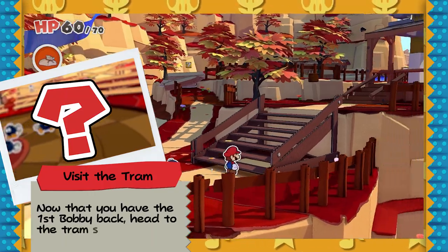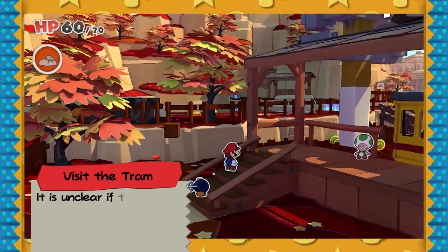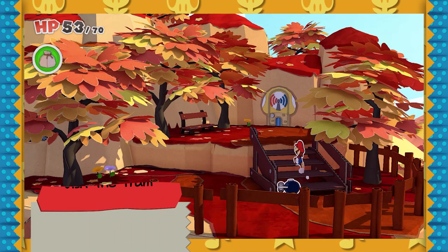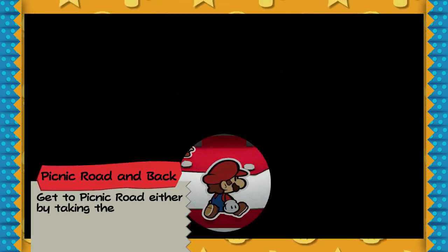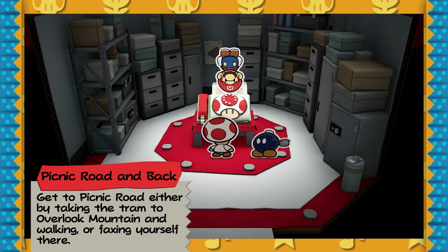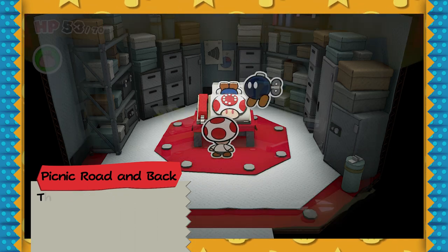I'm gonna adjust the guide to say: go to the tram and ask to go to Overlook Mountain. If it works, take the tram. If it doesn't, skip the step. So if you're like me and your tram didn't work, now's the time to go back to the Fax Toad at Autumn Mountain. And finally you're gonna want to fax yourself to Picnic Road. If you took the tram to Overlook Mountain, just walk to Picnic Road and then fax yourself from Picnic Road to Autumn Mountain.